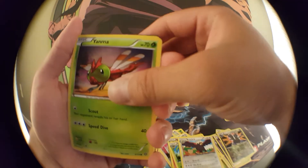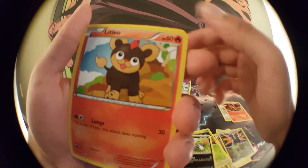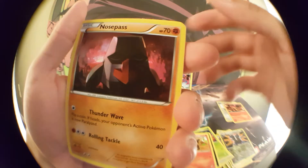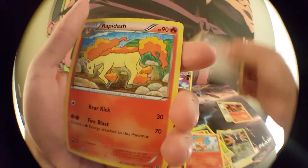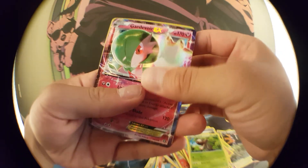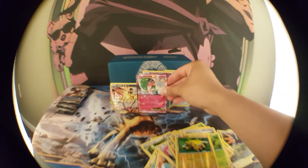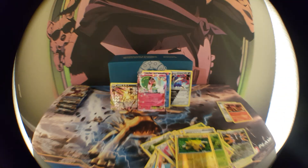Let's see what we got here — Yanma, Sneasel, Litleo, Nosepass, Chimchar, Steelix, Spiritomb — that's pretty tight. Rapidash, Nuzleaf — whoo, that's definitely what I felt — Gardevoir EX and reverse holo Jolteon. That's sick! Gardevoir — sick sick sick sick.